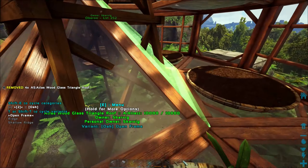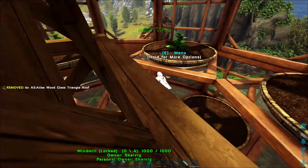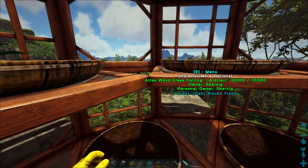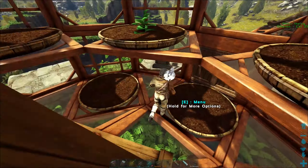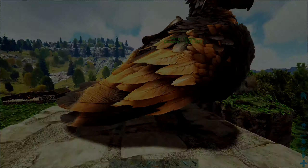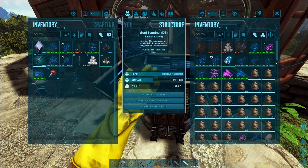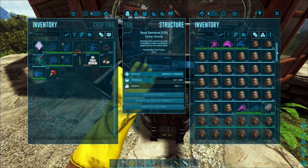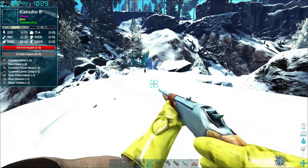I wanted more than just a single floor so I added a second floor with planters and some ramps to access them, giving me tons of crop space. Lastly, the soul terminal mod lets you put your creatures' soul pods inside, and you get all the poop and fertilizer from them automatically.